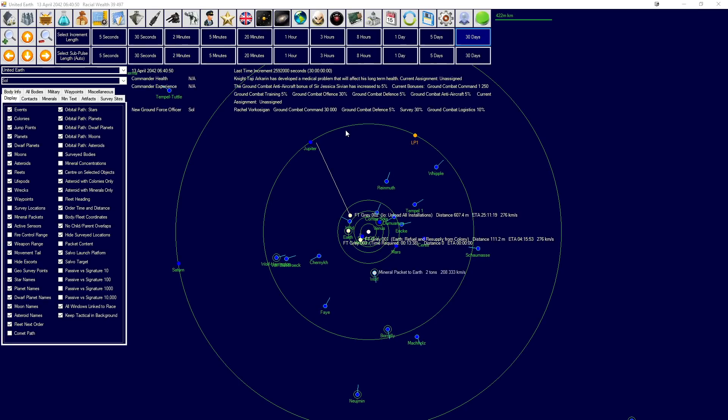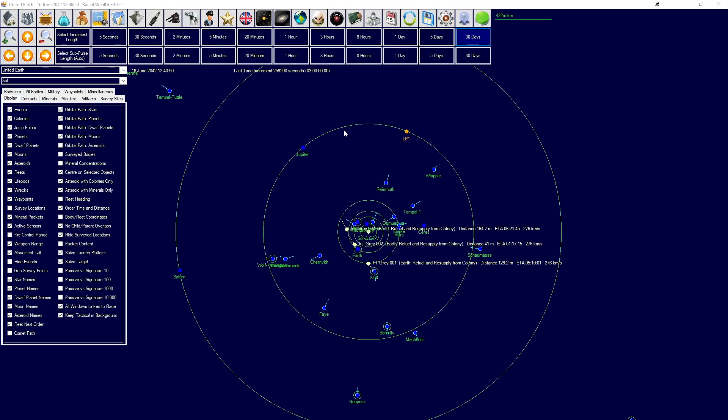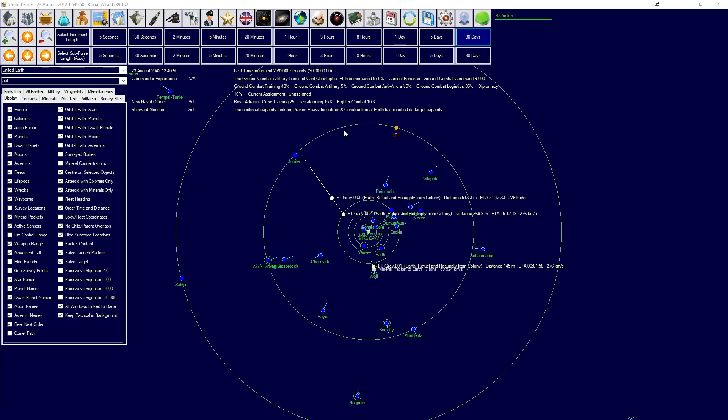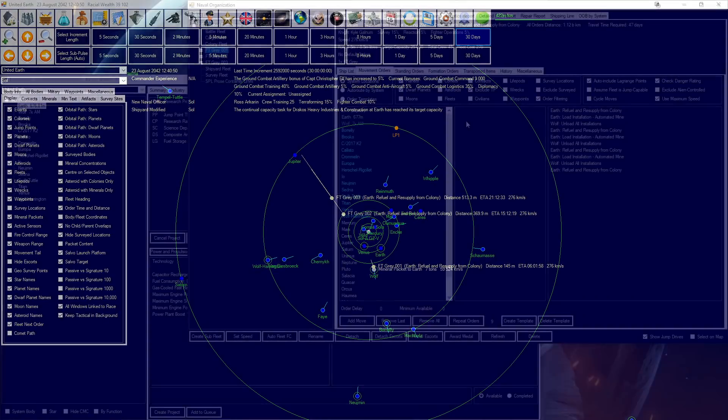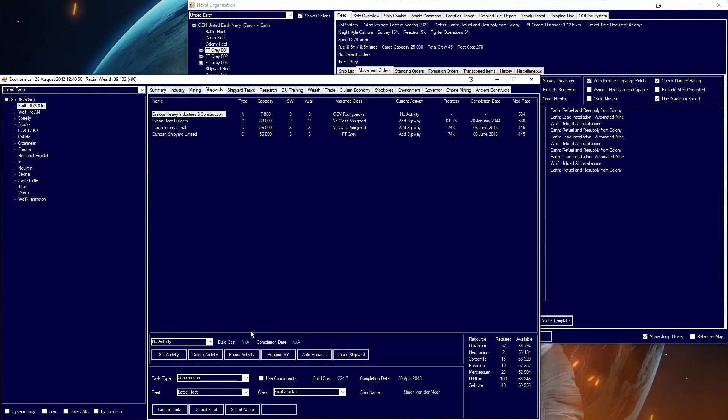Dracos Heavy Industries and Construction has completed its expansion - it's now 7,000 ton capacity. We probably won't increase that anymore. Adding a slipway would take until 45, which is acceptable. We're going to probably want to start building our new ship somewhere around 45 or 46, so that's fine for now.